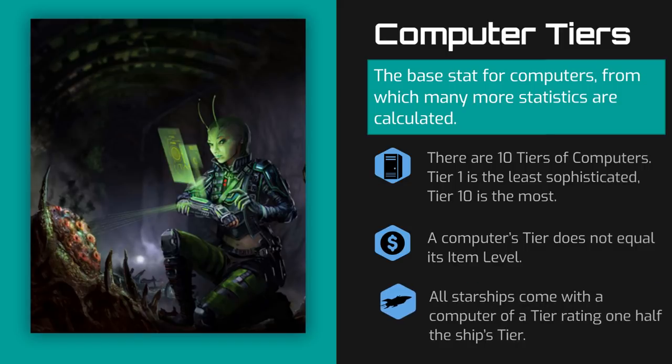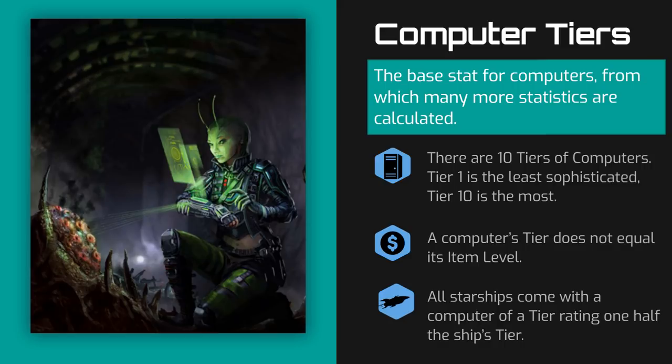All starships come stock with a basic computer of a tier half that of the starship's tier. Therefore, a tier 4 starship comes equipped with a tier 2 basic computer, and a tier 7 starship has a tier 3 basic computer. Unless otherwise noted, these computers serve to manage the functions of the ship and serve no other purpose unless noted in their description or customized by the players.